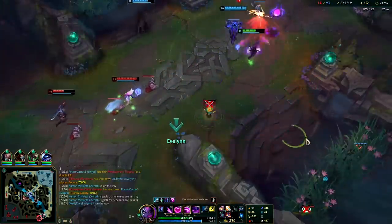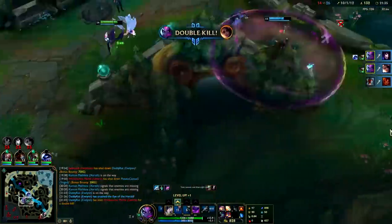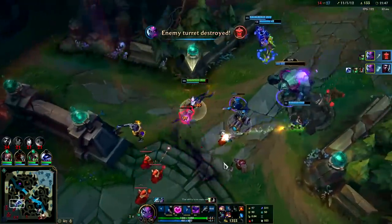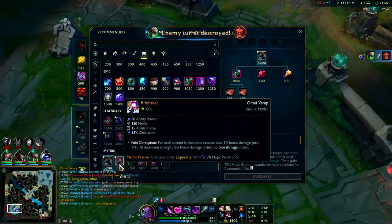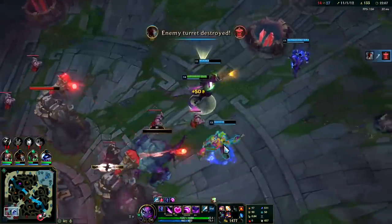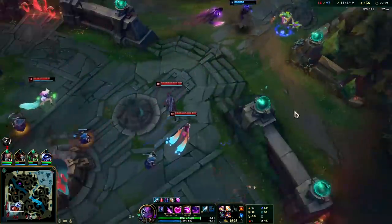Got the kill — normally before you lay Herald you want to get at least one kill so they can't just post up and kill it. Loving that Lich Bane and loving that Mejai's. For mythics on Evelyn, Hextech Rocketbelt I think is best — it gives extra magic penetration which is huge. You want AP, magic penetration, mobility, and tankiness if needed. Getting extra magic pen on Evelyn is big.